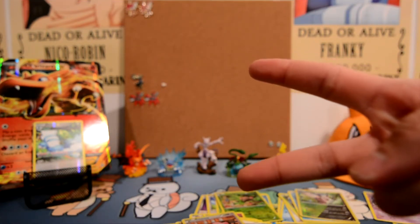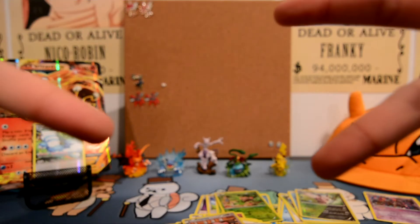A full art Shaymin would be great. Roaring Skies pack: Revive, Pelliper, Horsea, Dragtini, Dragtini, Cascoon, Hawlucha, Wingull, and we got an Altaria — cool. And we have one more... oh man, it's just a regular rare.